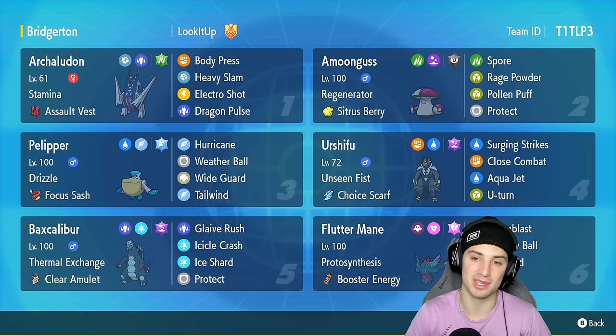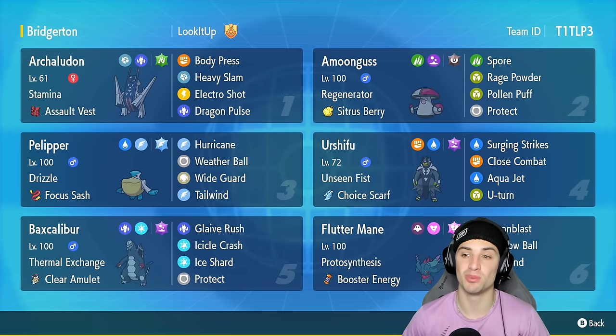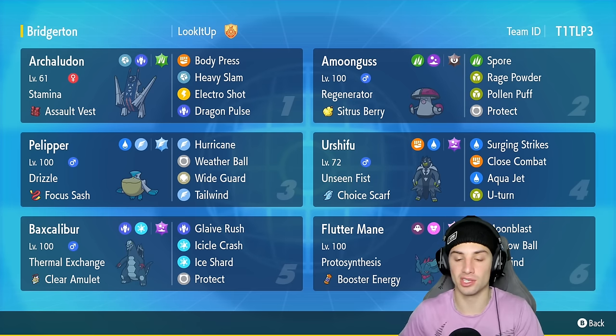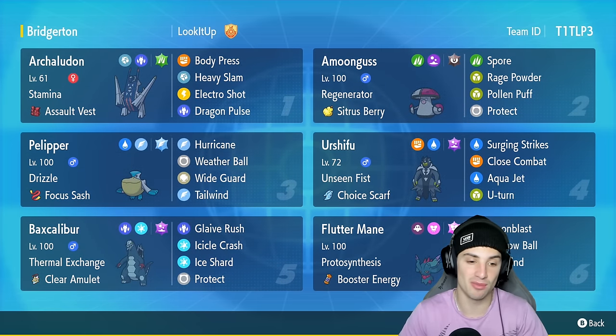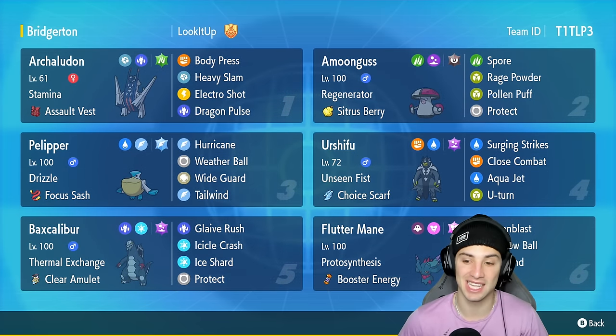Amoonguss is still top tier with Regenerator and a Sitrus Berry to help it recover HP, and a great moveset of Spore, Rage Powder, Pollen Puff, and Protect. Our third and fourth Pokemon are Pelipper and Urshifu — you've seen them plenty of times, they do absolute work in rank battles. In our fifth slot we've got Baxcalibur, one of my favorite Generation 9 Pokemon, with Thermal Exchange and a Clear Amulet. It's rocking Glaive Rush, Icicle Crash, Ice Shard for first-turn priority, and Protect.